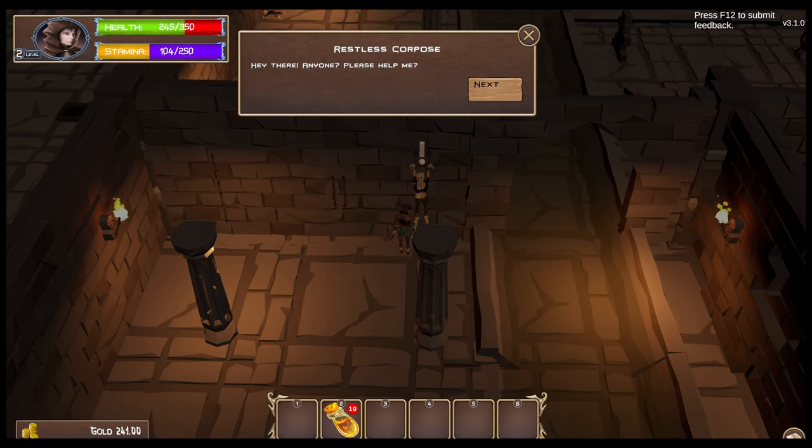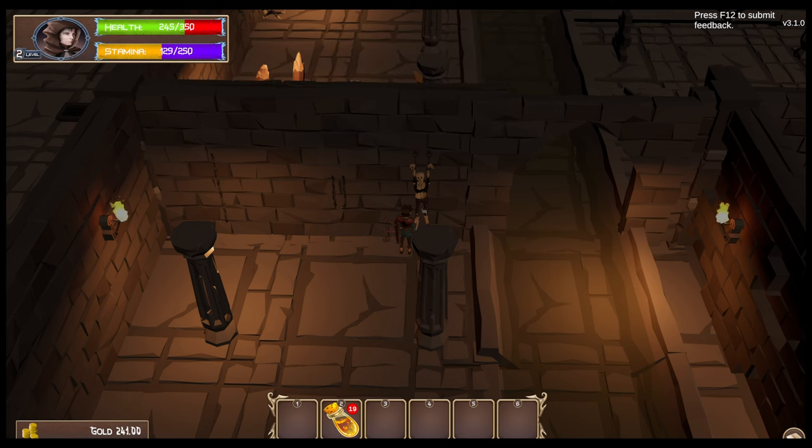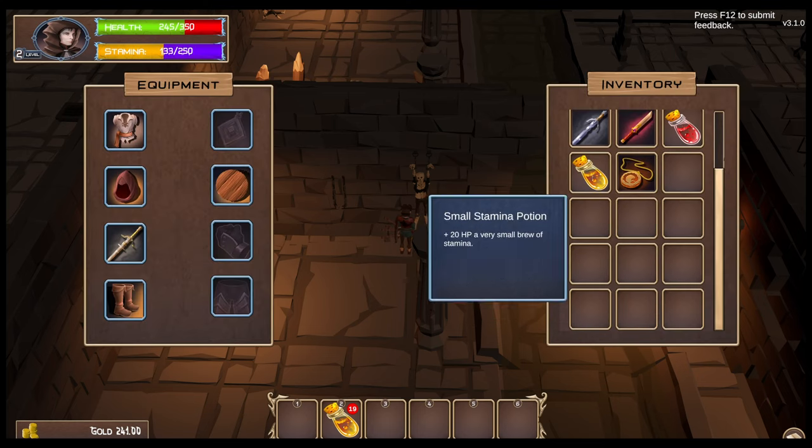The restless corpse is talking — can I help the restless corpse? Yes. What do you need, Mr. Skeleton? His daughter is in the village. Oh no, I have found her father. I assume he gave me something — yes, a family heirloom.